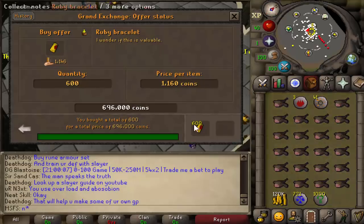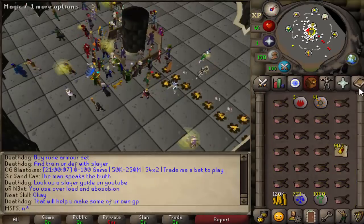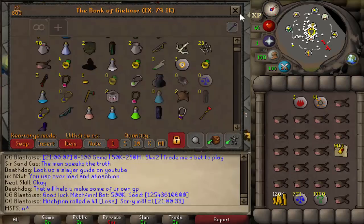I bought 600 ruby bracelets for 1,160 each. Obviously I can't buy 1,000 of them because I don't have enough money. I'm going to be losing 50 GP per alchemy, so every 1k alks I'll be losing 50k. There's nothing really you can alch for profit that buys in time in this day and age.